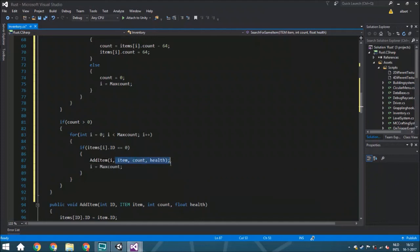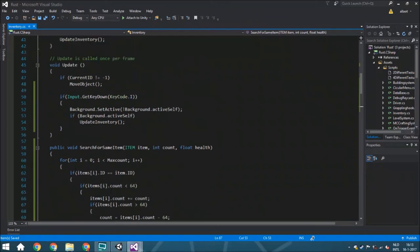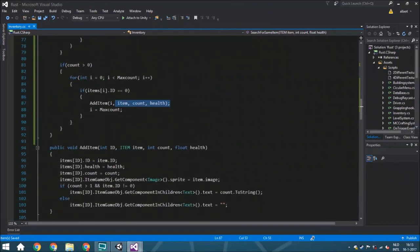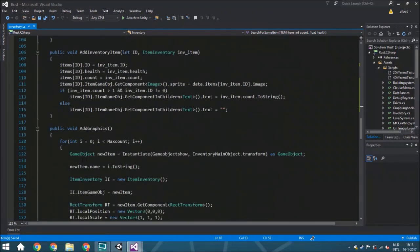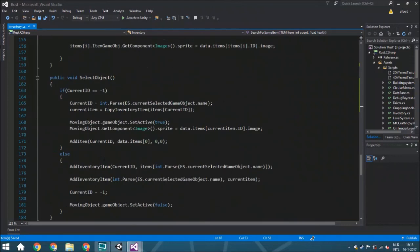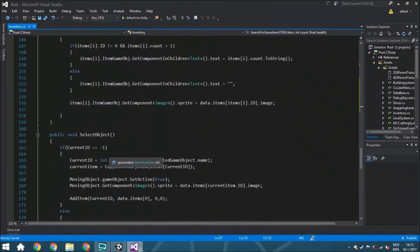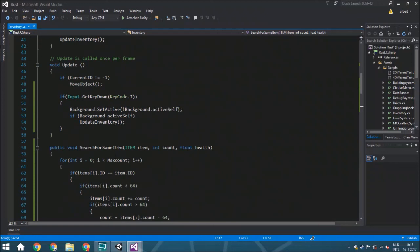So now we've got the SearchForSameItem function — this is almost everything for today. Next time we're going to implement switching: when you move an item onto a slot with the same ID, it will merge the two stacks together, at least if the combined total is less than 64. We're also going to make the whole pickup system work, which needs a new script. I really hope you guys enjoy the series — if you do, please leave a like, and subscribers are much appreciated. See you guys next time, bye!